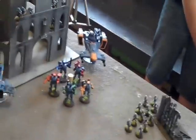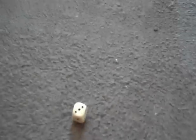We rolled for the mission and it's Table Quarters and Seize Ground with four objectives. There's an objective over there, one there, another one over here, and one in Nathan's table quarter as well. Deployment is pretty much done — all my guys are in the rhinos, Nathan infiltrated a fair bit. We rolled to seize initiative — that's a three, which is not good.